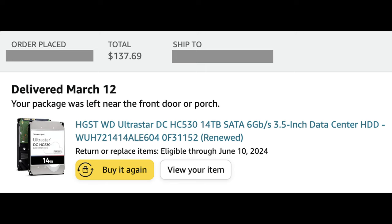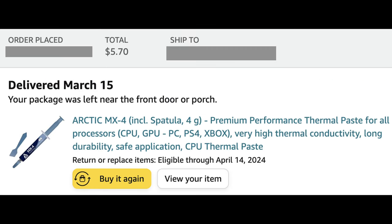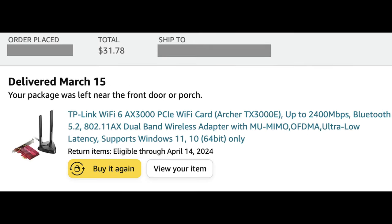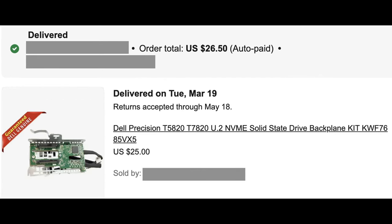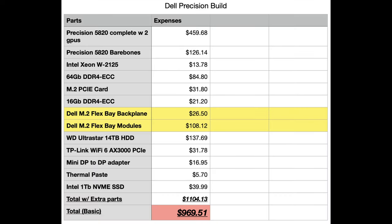I used almost all these components in this calculation, except for two. Apparently with the Dell Precisions, if you use their internal FlexBay PCIe header, you can actually get greater throughput than you can with the actual PCIe lanes. I don't know why Dell does this, but unfortunately if you want the maximum out of it, you have to configure it as such. So here's my build list, with our total being $969.51.